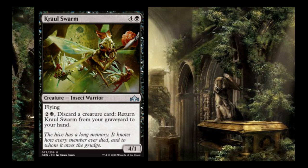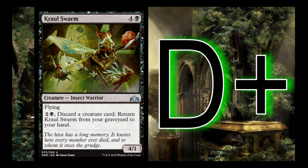Crawling Barrens is 4 and a black for a 4/1 flier: discard a creature card to return it from your graveyard to your hand for 3 mana. I give it a D+ — if I really need a flyer I can run it, but I don't like the 1 toughness. The return effect is pretty good so it could be a C, but I want to see how efficient a 4/1 in the air really is before committing to it.